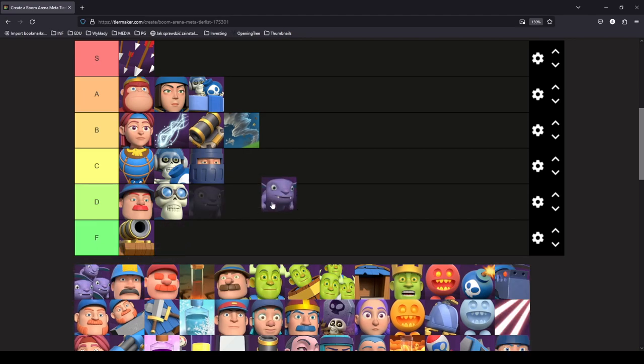Devils are an A tier card — they're very versatile, very cheap, and they pretty much get the job done unless your opponent has Bullets. Devils are a very solid card and I definitely recommend slotting them into your deck if you have a spot left.